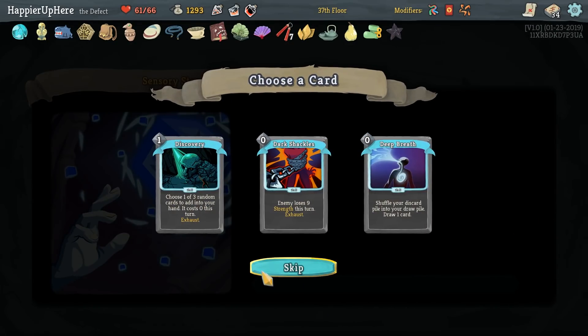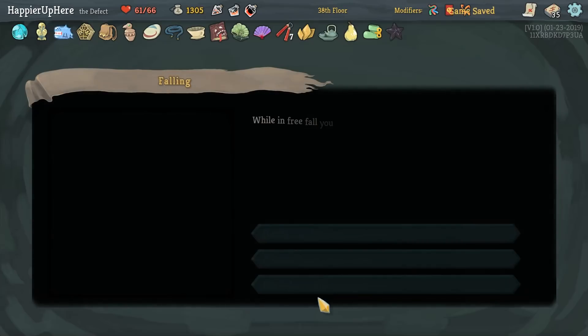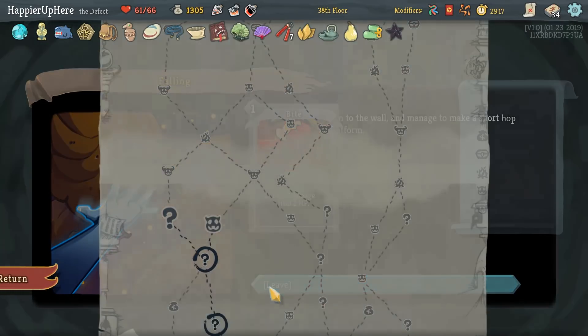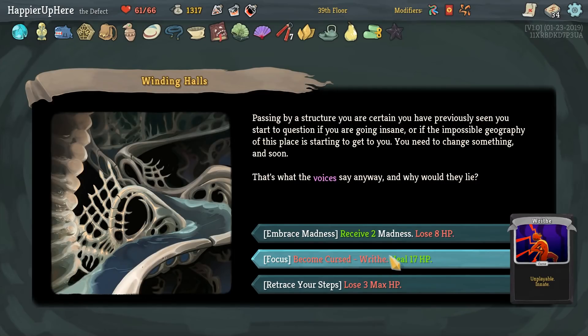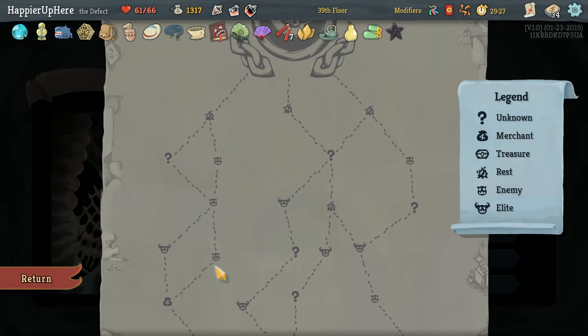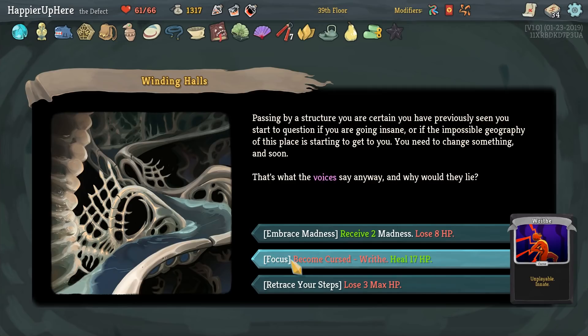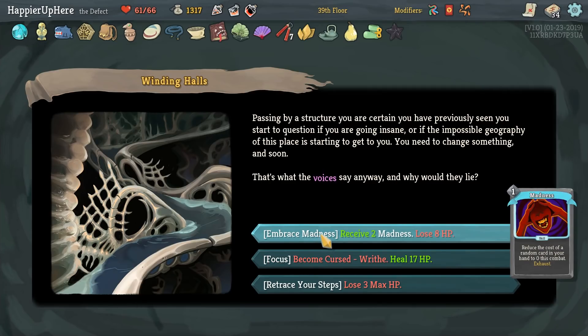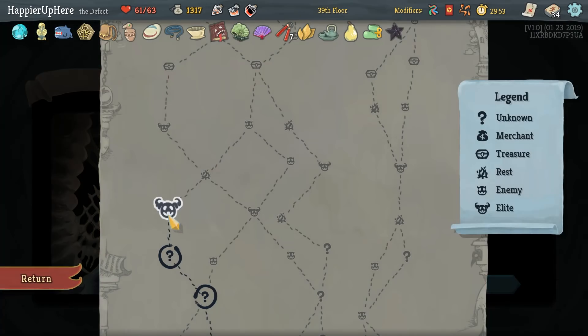Discovery is nice, Dark Shackles is nice — actually all of these are nice, I'll take Discovery. It might give us something really nice. I'll lose one of the Bites — I don't think I need five of them. If we take Writhe we would lose our Highlander modifier which we're currently slated to receive. I also don't really need to heal, but if we take this we won't be able to get the Highlander modifier. Actually we can take the Madnesses and remove one at the shop. But we don't want to make a high-energy card zero cost since we have Necronomicon. Let's just lose the max HP here.